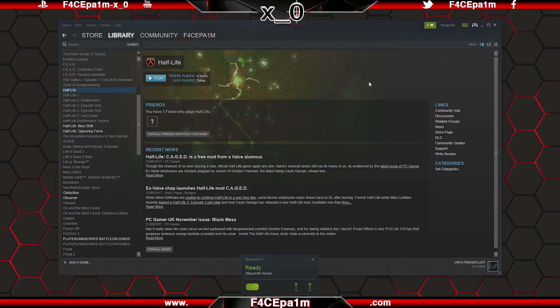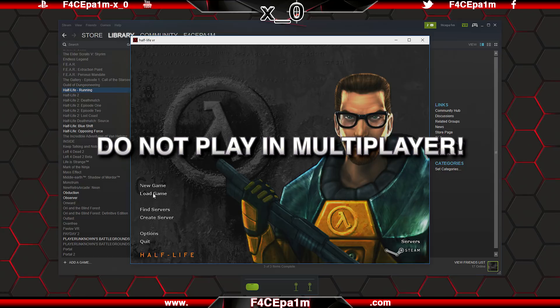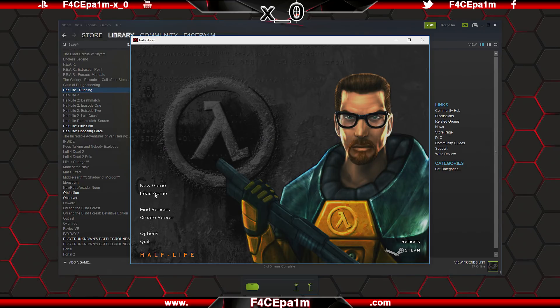Close down this window, then start the game or the DLC from inside Steam as you normally would, and just ignore the message if you get it. Once you are in the game menu — which won't yet be in VR — start or load a game. As an extra reminder, do not play this game in multiplayer on a VAC secured server by clicking Find Server or Create Server, as this can trigger a VAC ban due to the mod file.